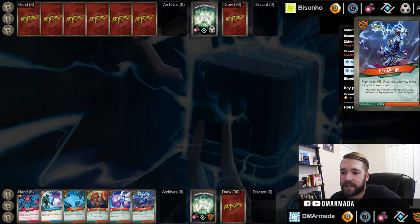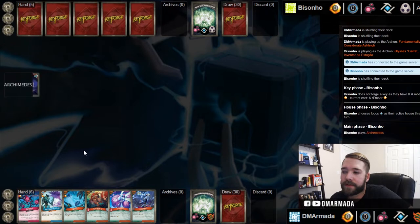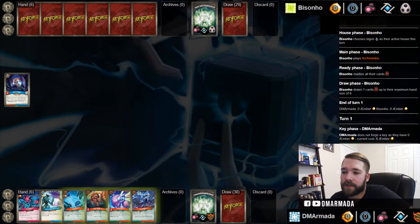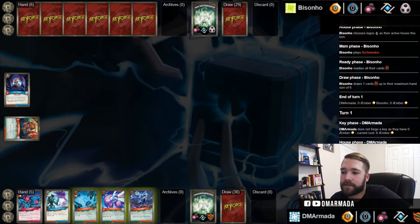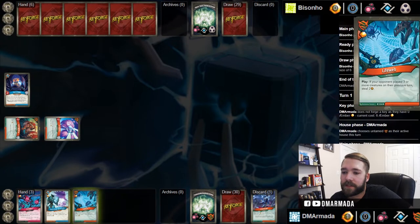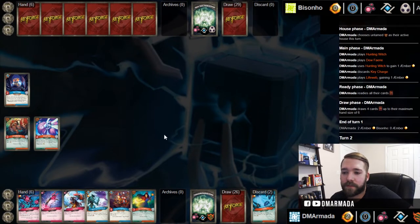We can keep this, just discard the key charge I guess. Play one, two, and this. It plays Logos Archimedes off the top. Discard the key charge - yeah, just play it for the amber and move on.